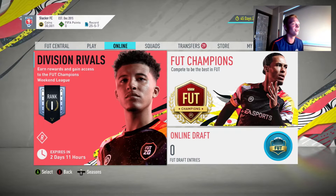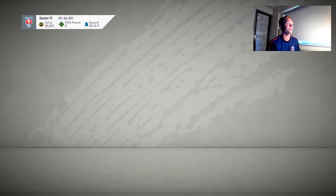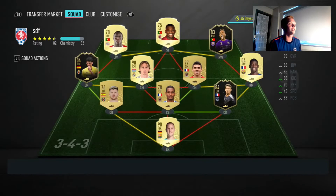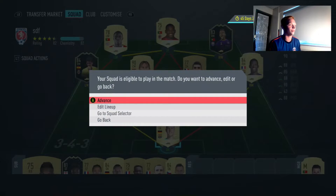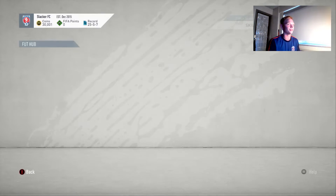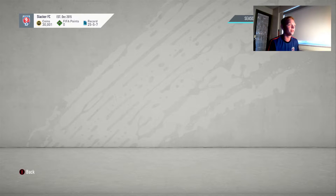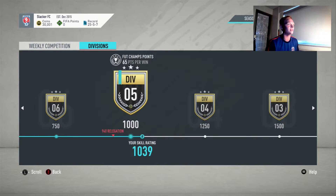So we're going to jump right into this one. As you can see, we played up into Division 1 for Division Rivals, or Rank 1 Division Rivals. So we're going to stay in that for Thursday so that I believe it's 52,000 coins I get for Division 1. So we're going to be taking the coins, and that'll put us at about 82,000.